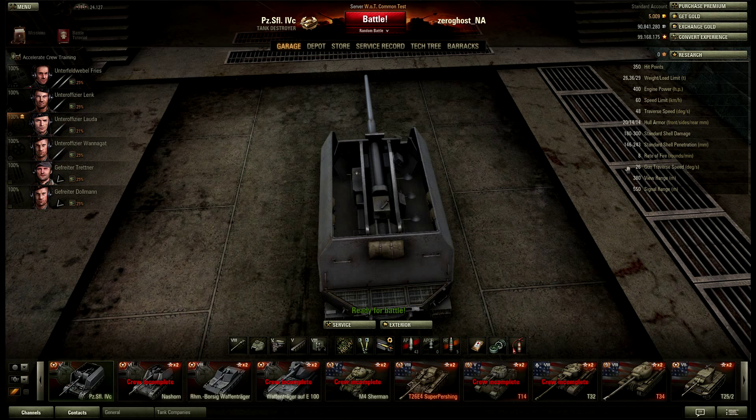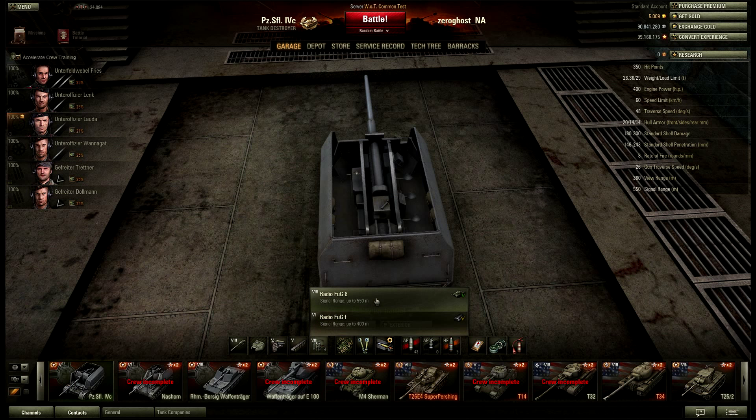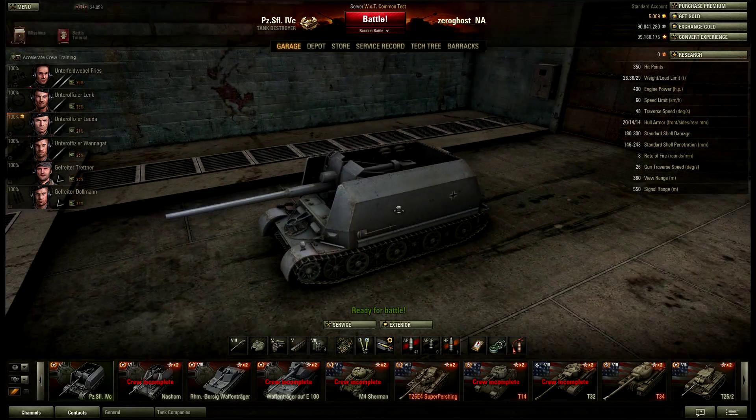Fuel range — 380. For tier 5, that's actually not bad at all. There's a couple of light tanks that have that, so that's pretty damn good for tier 5. Signal range — 550. For tier 5, I would say it's adequate — it's not great, it's not bad. So I can't complain about that.